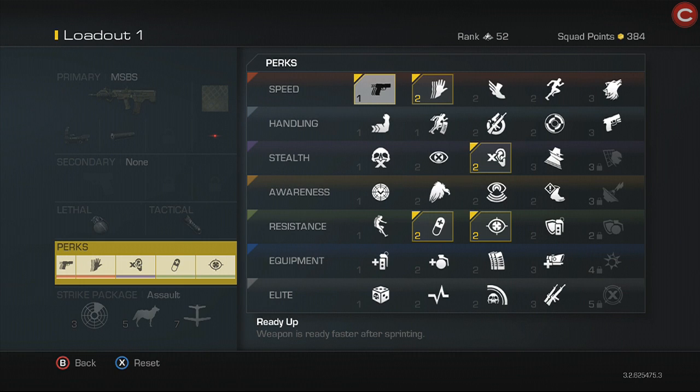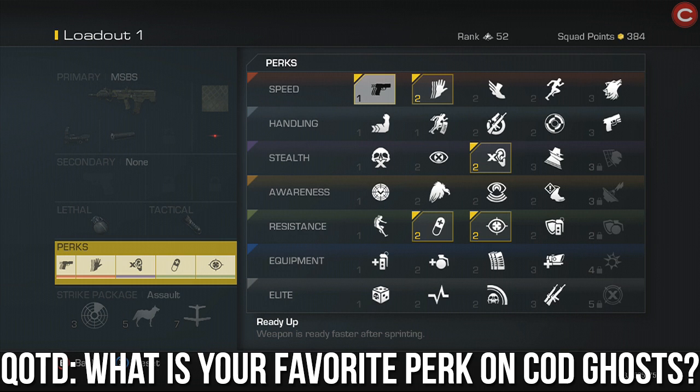Let me know in the comments section down below what is your favorite perk in Call of Duty Ghosts. Mine is probably ICU or Focus — I like these two. They're pretty much on most of my classes.